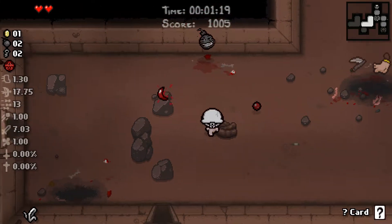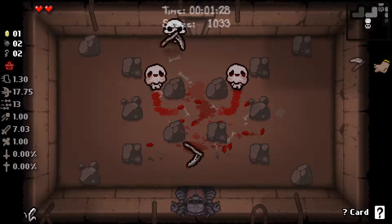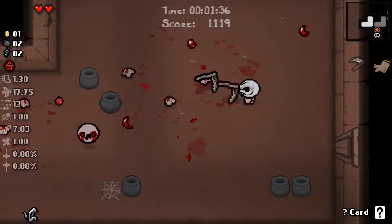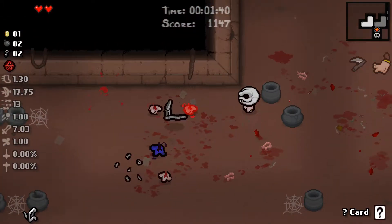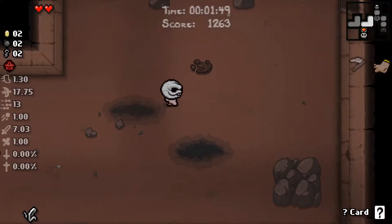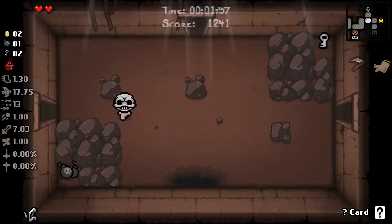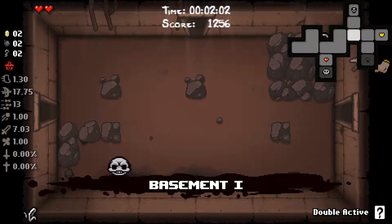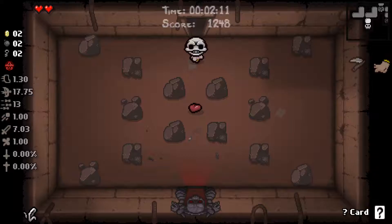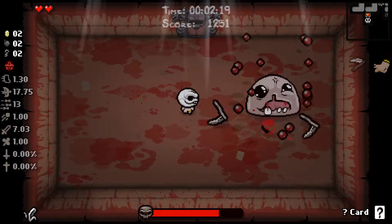I'll take it. If we ever get a bomb we have a trade — a bomb for two bombs, which we do. Darn, that could have been the secret room. I'm not gonna trade just yet. Oh look, a heart drop — nobody knows what a heart drop is. I'm gonna be super salty about Ultra Hard until it's done, I already know this. That is one hell of a challenge, let me tell you.